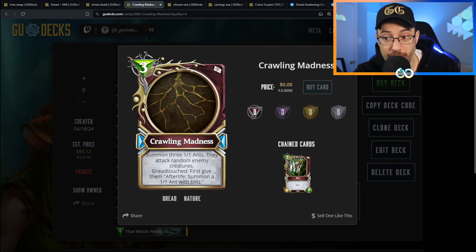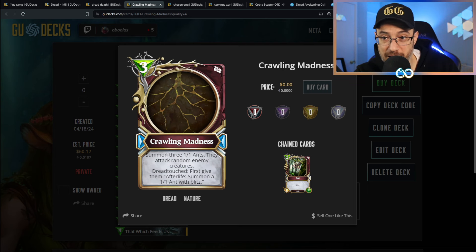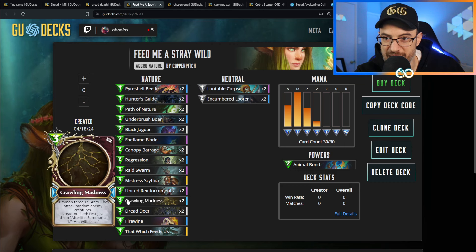If you Dread Touch Crawling Madness first, give the Ants Afterlife: summon a 1/1 Ant with Blitz. So basically you're summoning six 1/1 Ants doing six random damage - very much like The Hunt, which is a six mana card, but this is three mana, big difference. You can make it even crazier if you first use Hunter's Guide, which gives a friendly Wild summoned from anywhere other than your hand Blitz and plus one strength. They'd all come down as 2/1s and do 12 damage - pretty insane.